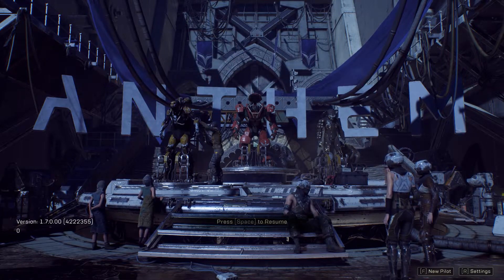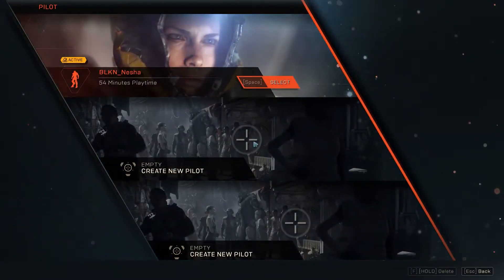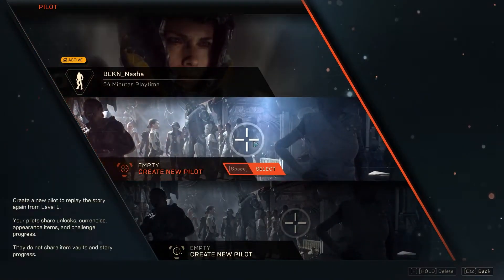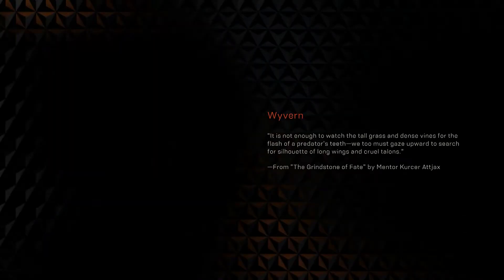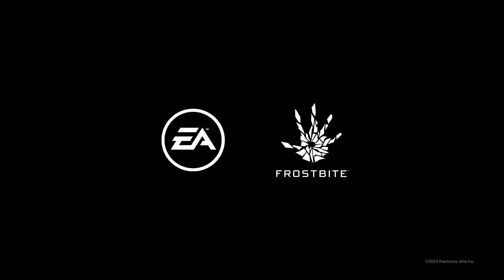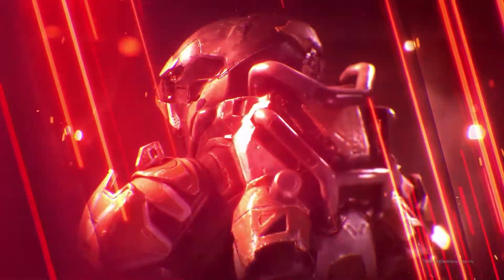You just need to press F to create a new pilot. This screen will pop up and you need to select any empty save to create a new save game. You can have up to three pilots, or up to three saves, on your account. Now I've selected the new save.